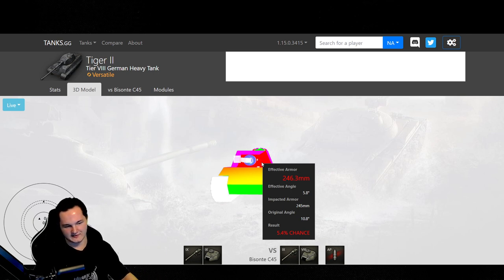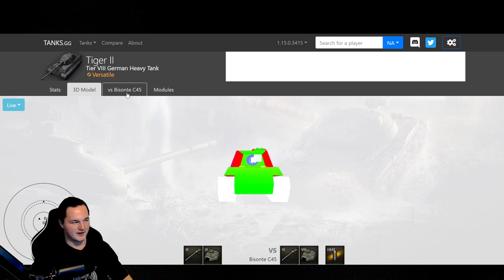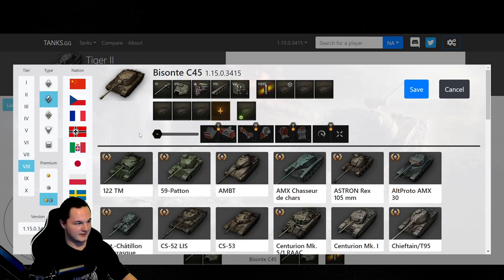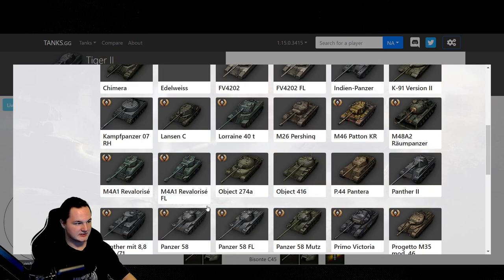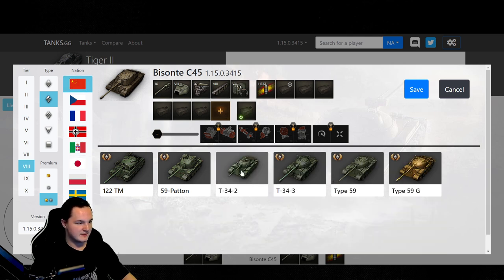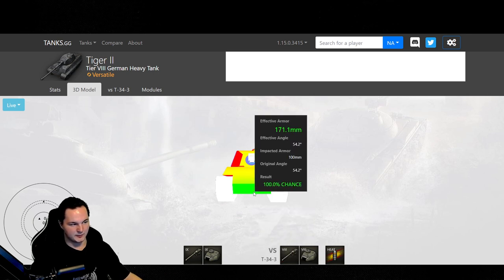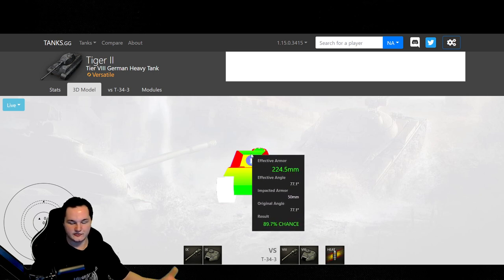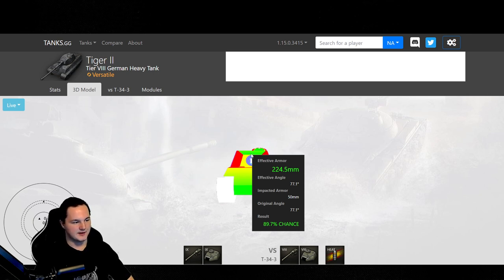I'm hearing some people complain about the Tiger 2 saying this buff might be too much — it's not too much. The second anything with 250 or more heat round pen loads the premium, we can compare it to the T34-3 on console, which I believe PC also has. 250 pen T34-3 — the second you load 250 heat pen, yeah, 63% chance, lower plate pinnable, and then that entire roof of the tank is pinnable with heat rounds. So I don't think this buff was too much. If anything, it's a pretty decent buff because the second you load heat — 250 or more, 270 or more — another Tiger 2 will start to suffer. So it is a little more skill-based, but it's not too bad.